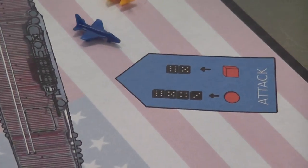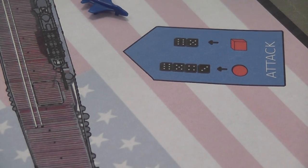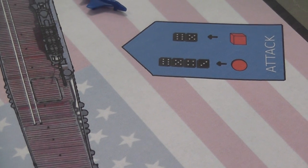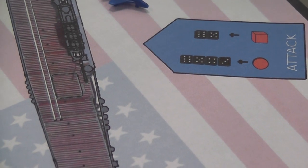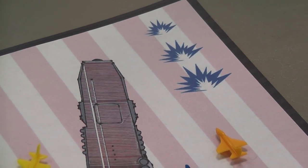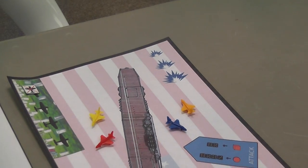You look at the small table there — it indicates the attack launched against the carrier. You roll a single die: with three or more, a bomber will inflict a hit on the carrier; with five or more, a fighter will inflict a hit. If there is a hit, you place a hit marker on that area, and when the carrier takes three hits, the carrier sinks and the players collectively lose the game.